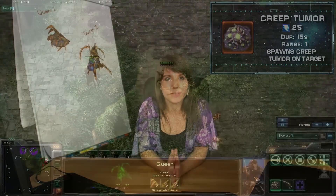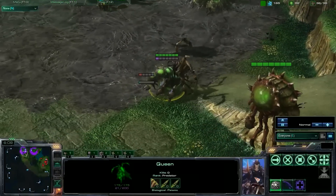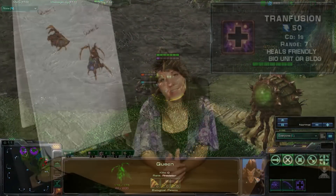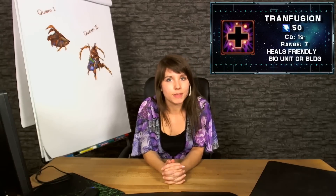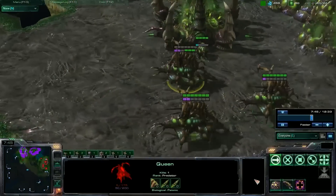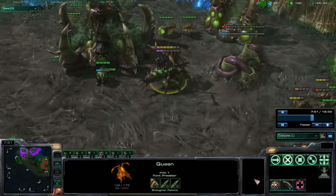Next up, we have the ability called Creep Tumor, which will spawn a creep tumor on the targeted location. These tumors will generate creep, and each creep tumor can spawn another creep tumor. Last but not least, we have the ability called Transfusion. This ability will heal a friendly biological unit or a building for 125 health.